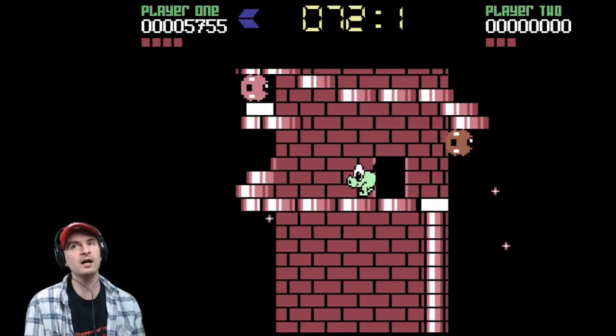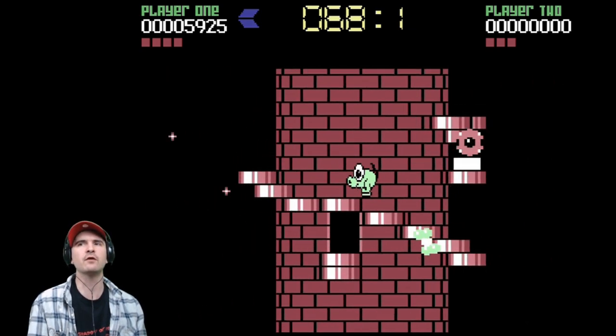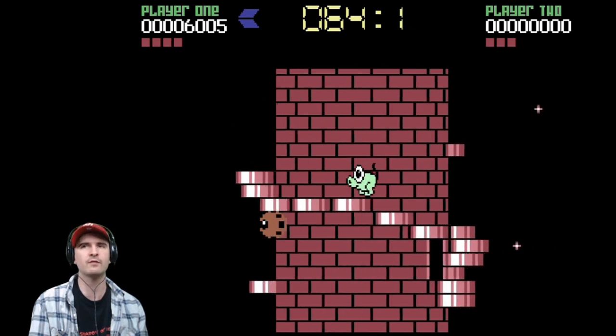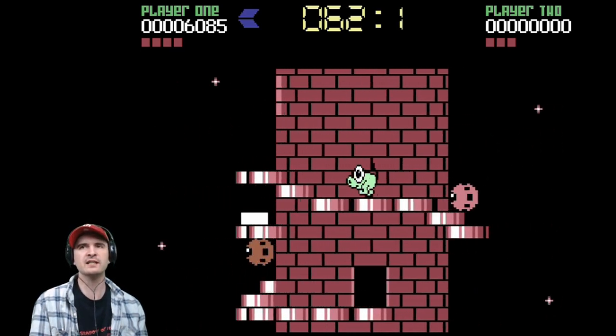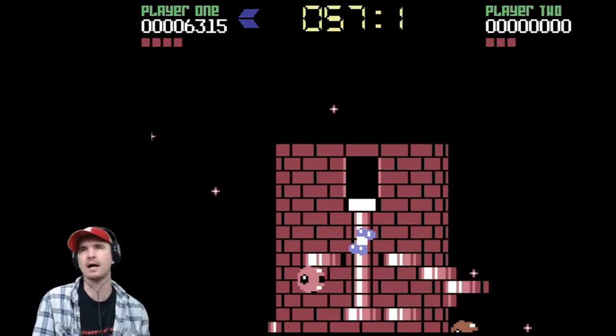These enemies going around here you can't kill, so avoid them at all costs. Not a particularly long level, but they are very generous with the time on this one. But one hit and we fall down one level, which is worse in the second game — take one hit and you fall multiple levels. There you go, go up the escalator, go in the door. That's another one done.